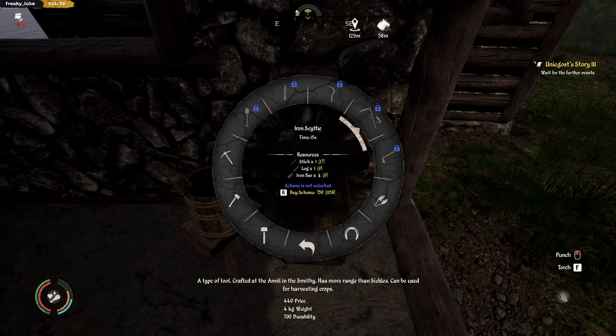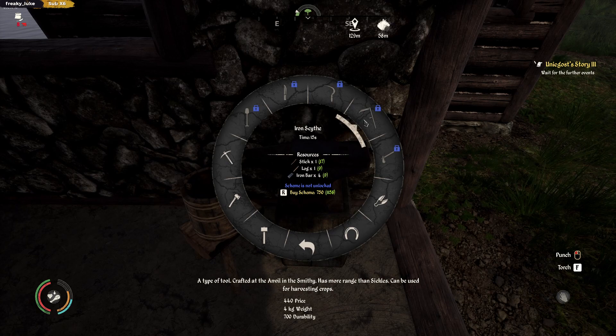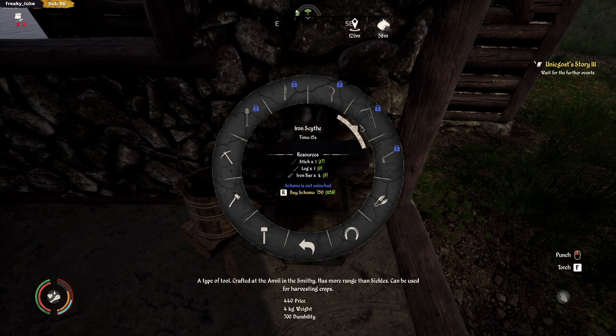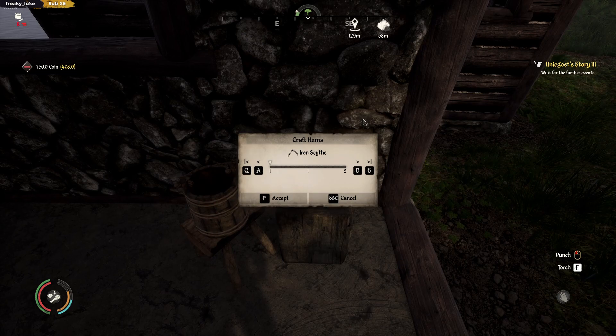It was three for the sickle. $7.50 to buy it. Where did I get my other iron scythe from? Did I get that from a quest? I think I might have done. It needs to be done though. Did I make my own horseshoes? That's a bit of money. Screw it, go big or go home.